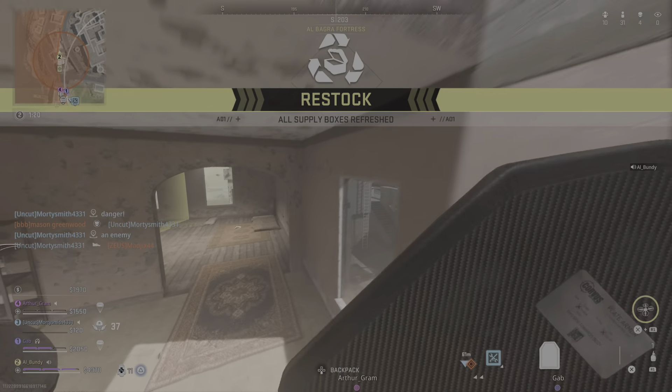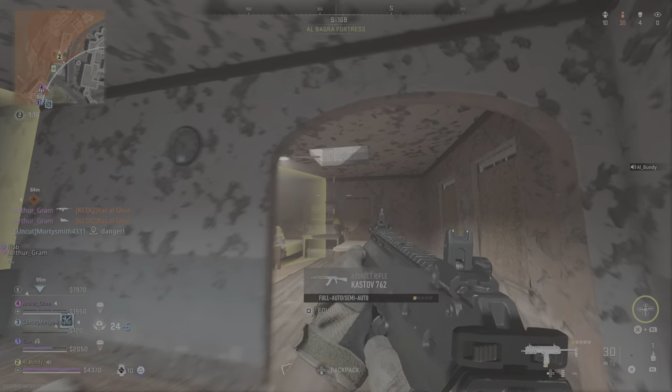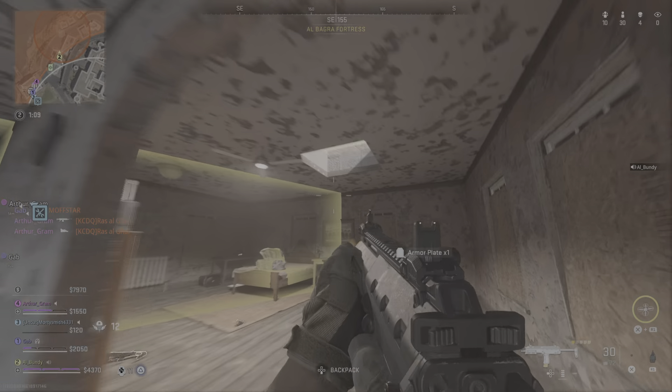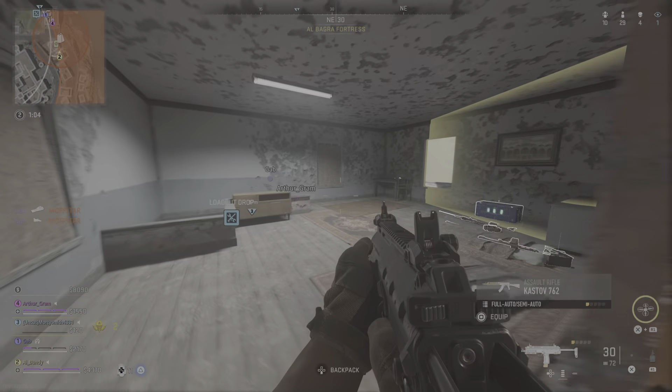Stand right. Move in down. Advise you load up now. March remaining operators from that squad. Hunt them down. Good kill — marking the rest of that squad on your tac map, get hunting.